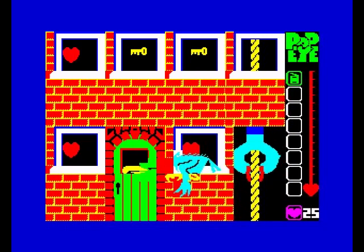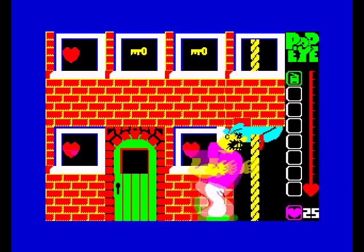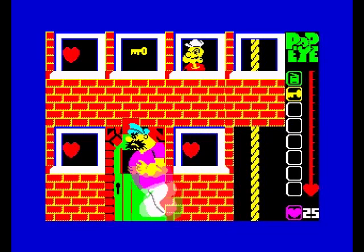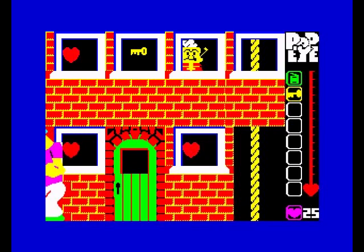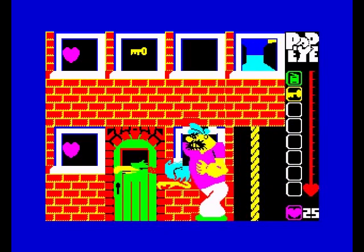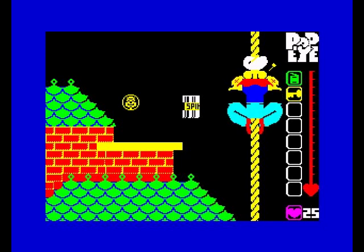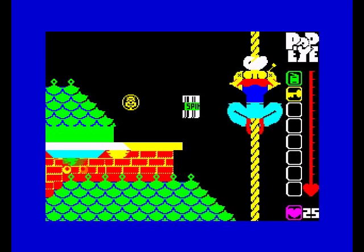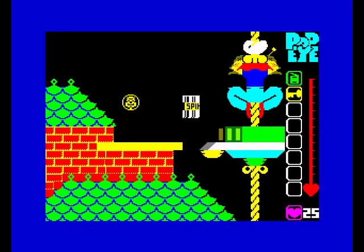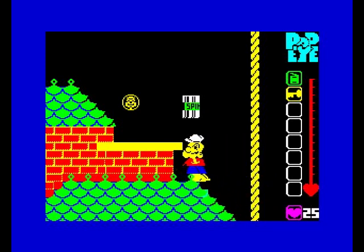Why is it going up when I'm pushing in a direction? Why can't I go in the direction I want? Oh, I collected a key - but still can't go down. Why can't we go in that direction? Can we jump off here? What's this thing coming to get me? I can get off there - jump up, get the spinach. Can't go up anymore.